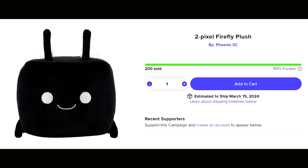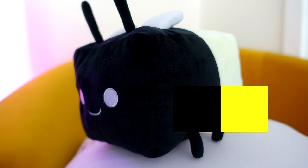It might be easier if I create a world. By the way, the 2px glow-in-the-dark Firefly plush has already been fully funded within 24 hours again. You want one? The link is in the description.